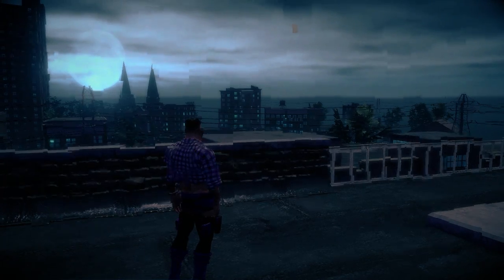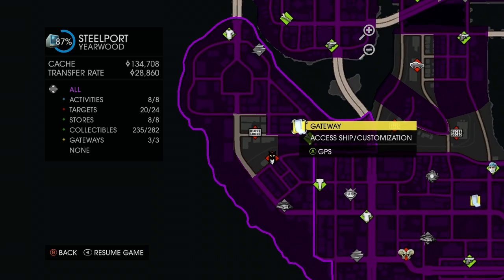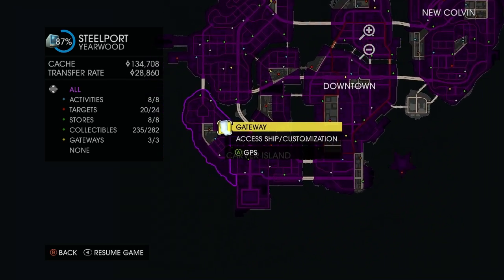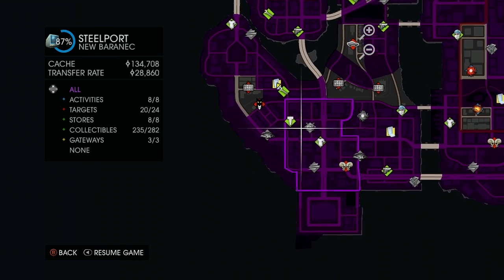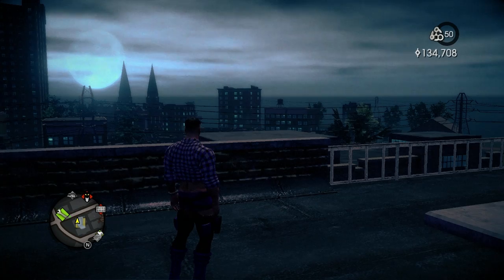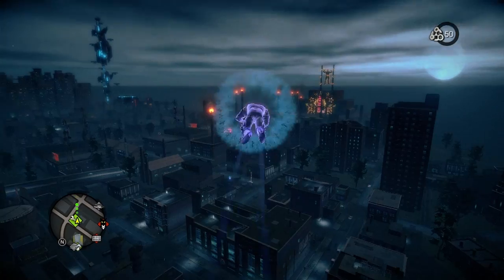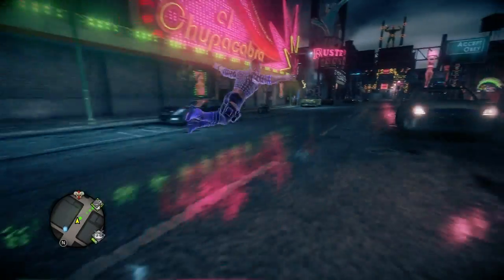Hey guys, Mac here. We're playing Saints Row 4 and this is a super secret easter egg room located in the bottom left corner of the map in the clothing store Let's Pretend. You're gonna have to hack the store to gain access. I'm pretty far into the game so I have gateways and stuff — you're gonna want to get to Let's Pretend on the map whichever way you can. Through the magic of editing, I'm gonna basically pop up there.